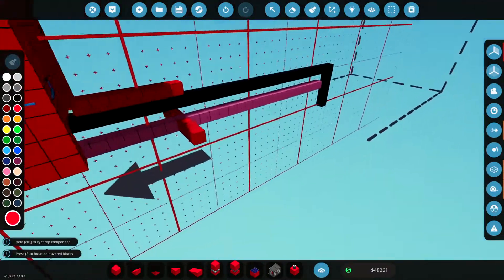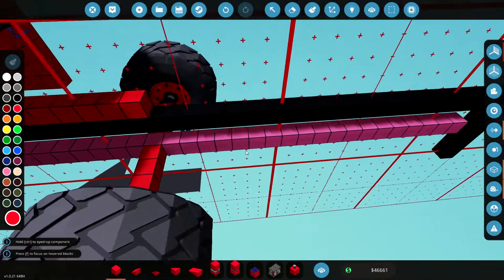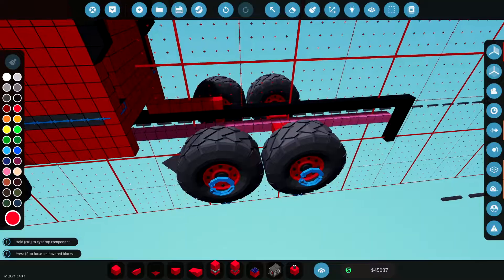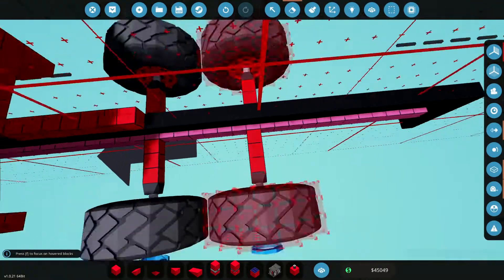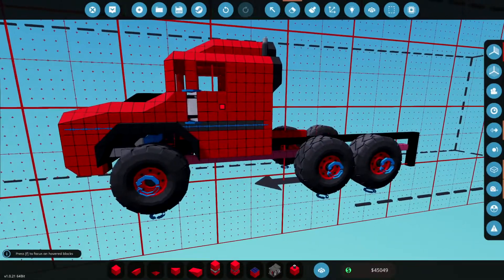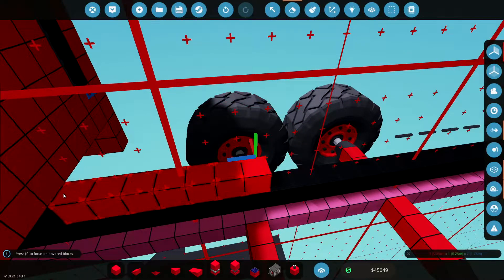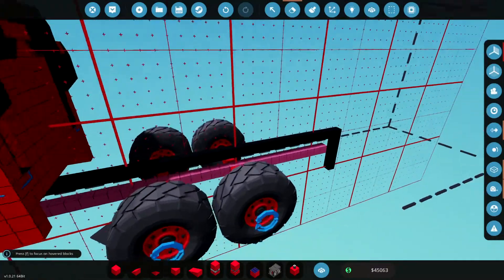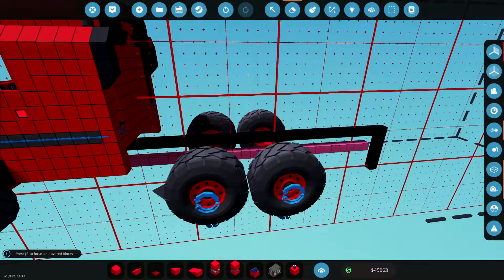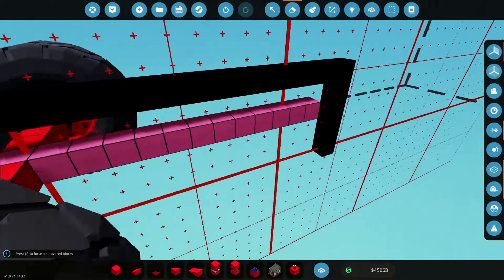We'll grab two of those wheels and I'll make sure they're steering in the right direction later, but I'm just going to place them down for now. And just look how much better it already looks — adding a few big details like that makes a massive difference to the overall appearance of this truck. I might even have rear wheel steering on this thing, though I'm not quite sure how that works with a trailer. Let's just do one step at a time.